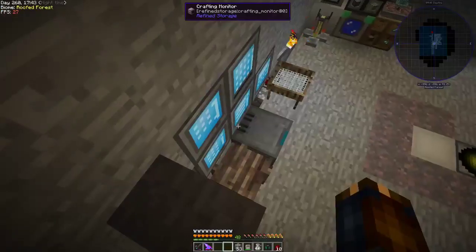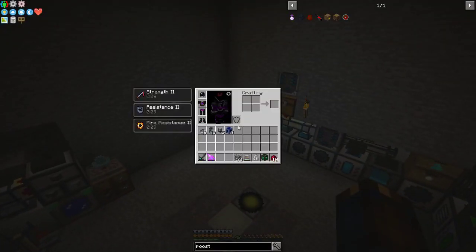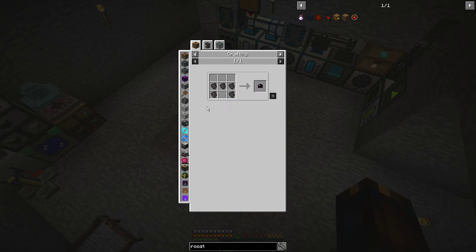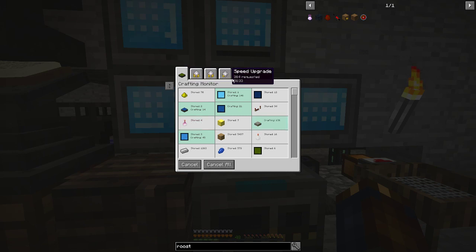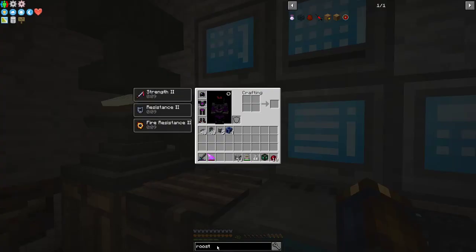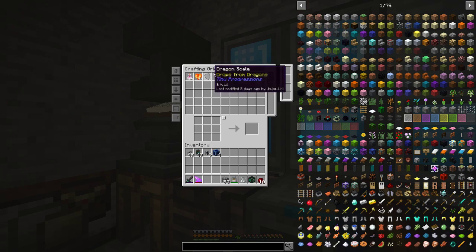Welcome back to more Stone Block. Since last time, I've been doing different things — I killed the dragon 11 times, which means I have a full set of dragon armor. I also crafted a bunch of solar panels because there was a big power problem. I killed the dragon 11 times but I'm not sure what I did with the rest of the scales.